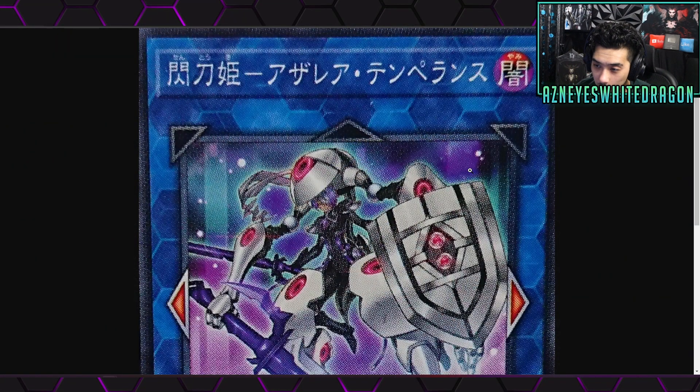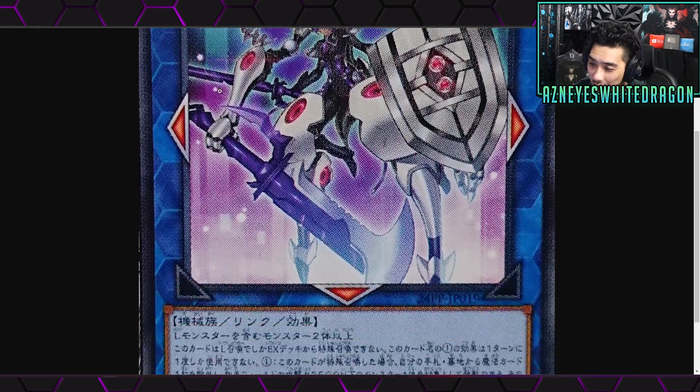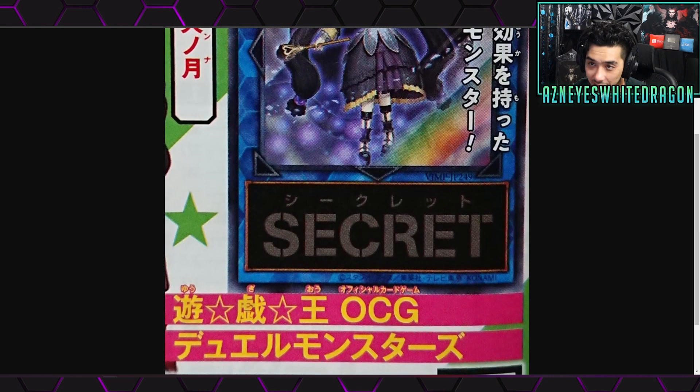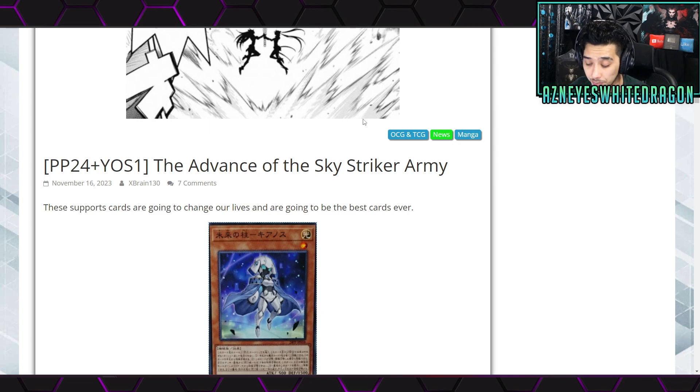Alright guys, some brand new cards got announced. Looks like we're getting some small Sky Striker support. We got a new link monster and a top secret card that they're hyping up, so hopefully that will be kind of good. We'll see what information is revealed.